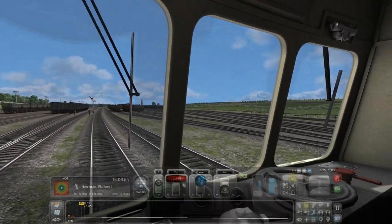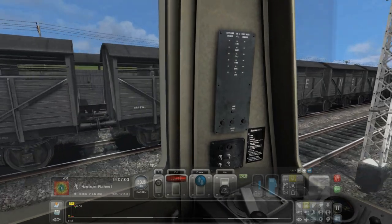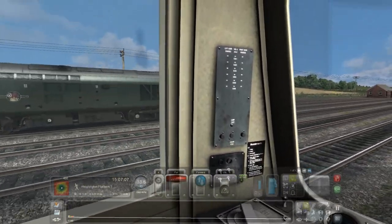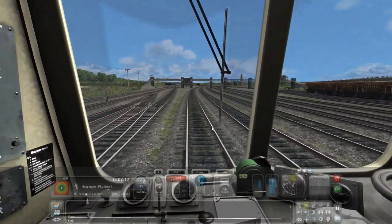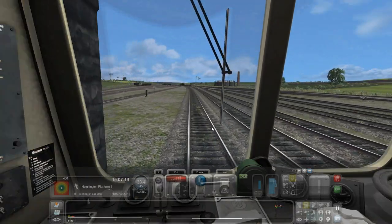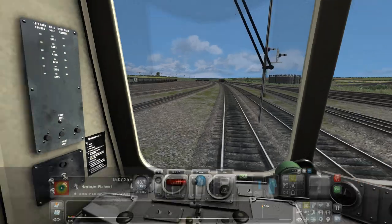Look at these sidings — there's quite a lot of stuff in them. This area of the world is known for lots of mining, or it was at one point. This train line is a period setting, not modern — set in like the 1960s or 1970s. Back then was more towards the end of when this area had lots of mining — stuff like coal and slate.